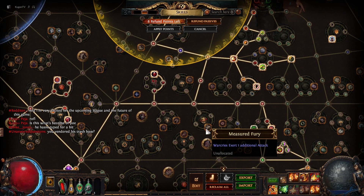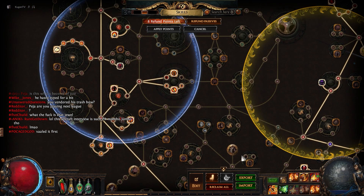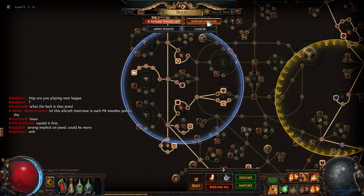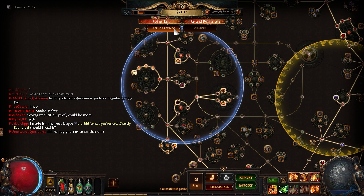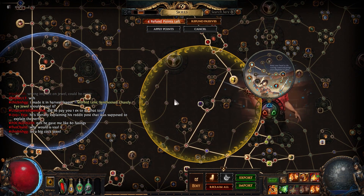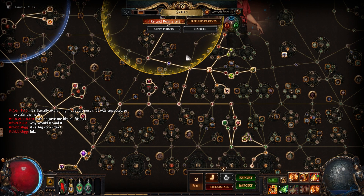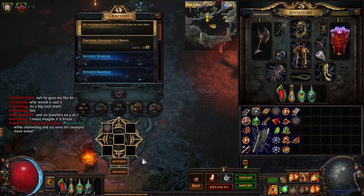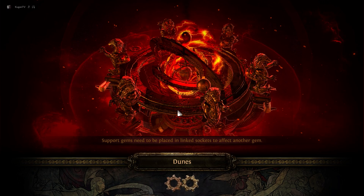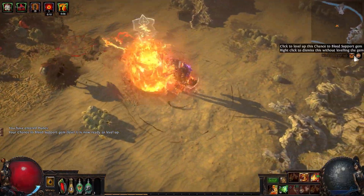I also removed the exerting attacks and put some points elsewhere in the passive tree. The last node I put right here, and the rest of the points here — this doesn't work anymore so I'm moving those points and removing this one to get more attack speed and Onslaught. Let's test it out to see if it's still viable. I'm going to run a white map so nothing random interferes, and I'm not going to level up the gems.